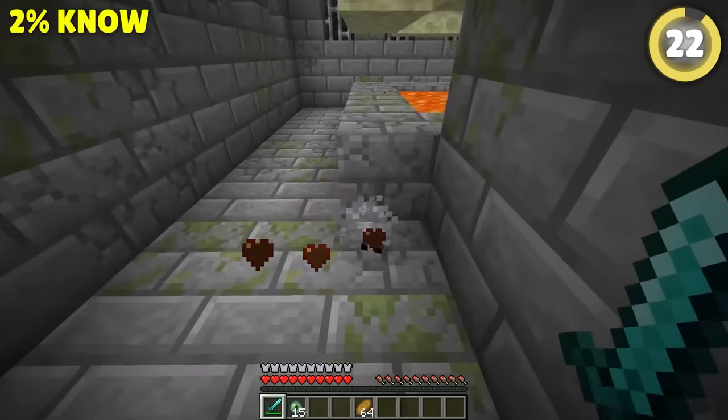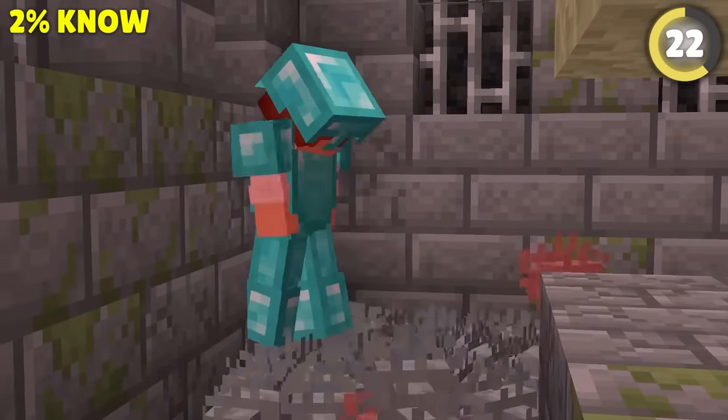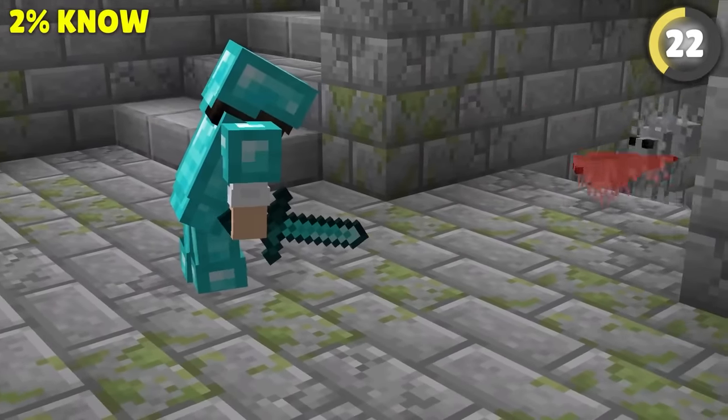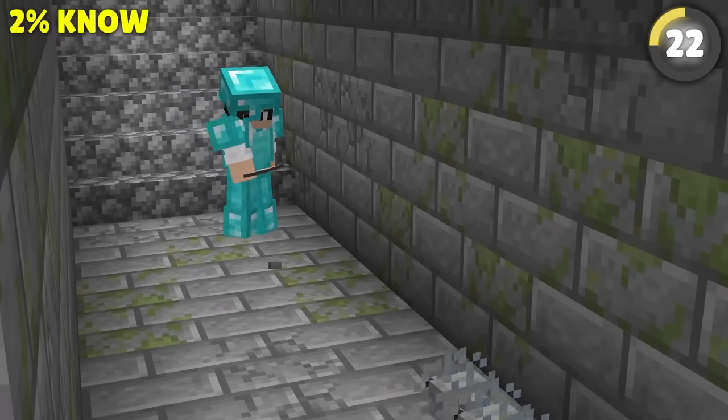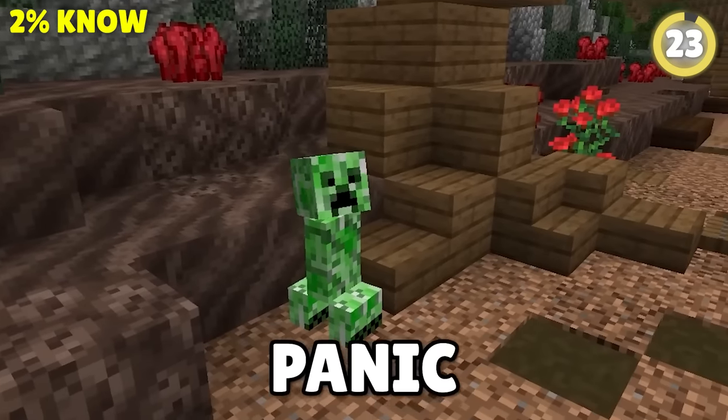Silverfish don't seem that dangerous at first, but it's not uncommon to find yourself in a stronghold severely outnumbered in just a few seconds. But silverfish only spawn when a player deals damage to them, meaning you can just use lava or a flint and steel to totally avoid spawning them.